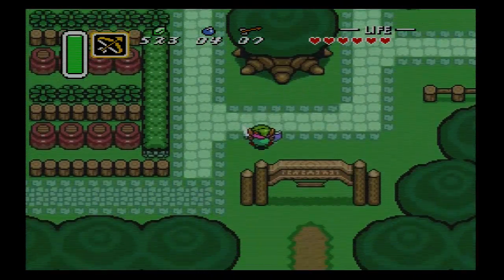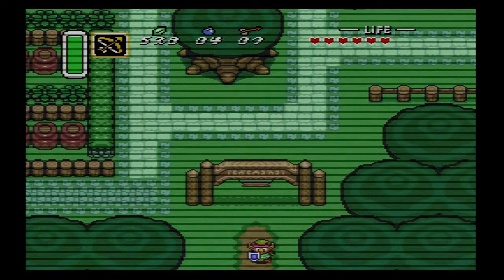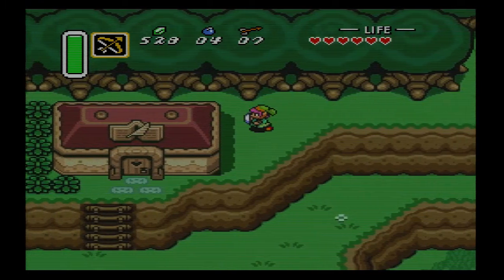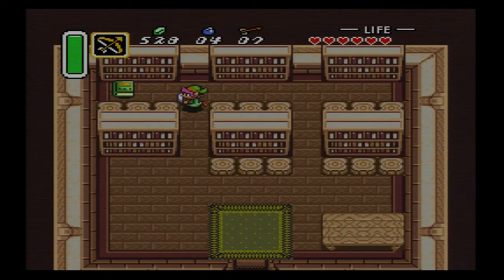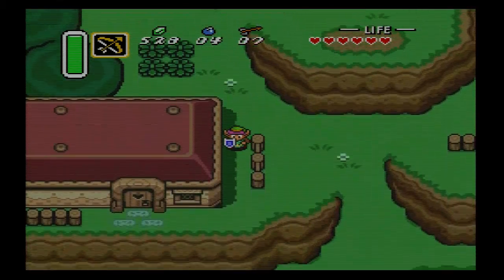This is one of the cool things about Link to the Past that I really like about it — there's stuff hidden everywhere. It's not even necessarily important stuff like rupees or hearts. For Pete's sake, you can run into some trees and get apples which count as hearts. They did a lot with what they had available.